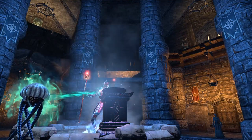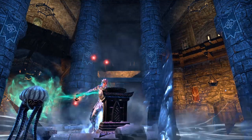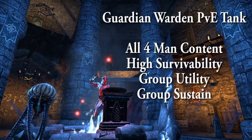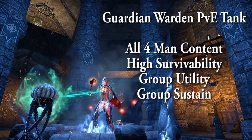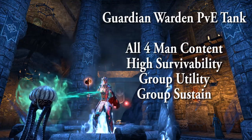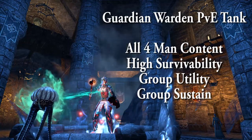The Greymoor update to the Guardian tank build brings the same things offered in the Harrowstorm patch: the ability to tank all four main content including Dragonstar Arena and Black River's Prison, group healing, group utility, and of course high survivability.